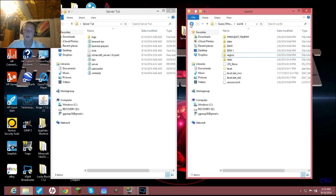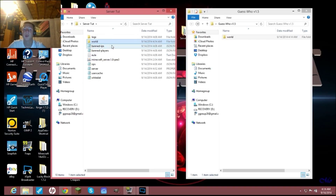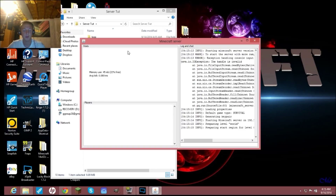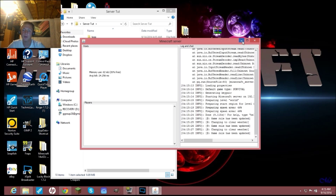This is important — I figured this out myself: each time you want to play the world, you need to right-click on the 'players' folder inside the world and delete it. If you don't do this, you'll get an error about detected errors or remembered users from previous sessions. Once you've deleted players, copy the whole 'new world' folder over to your server tut directory and paste it in.